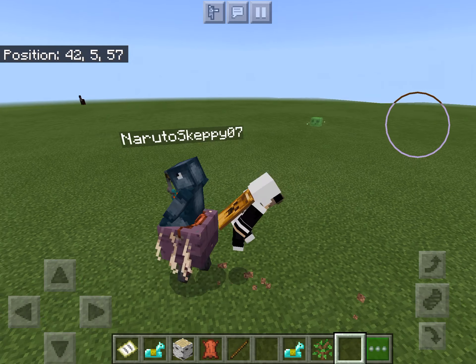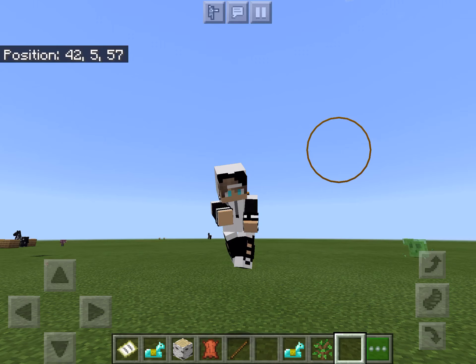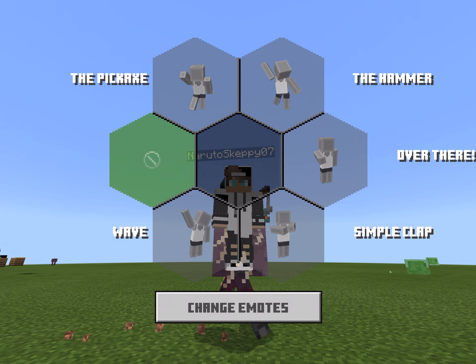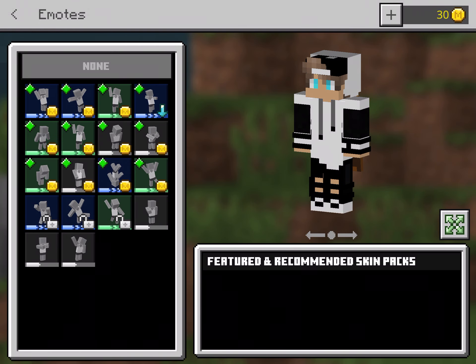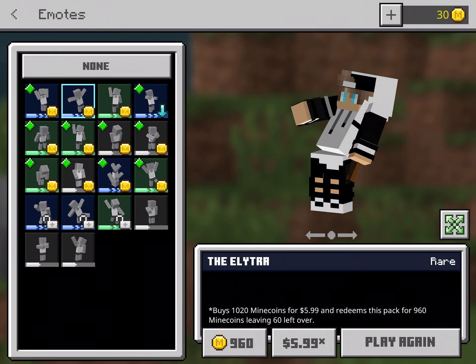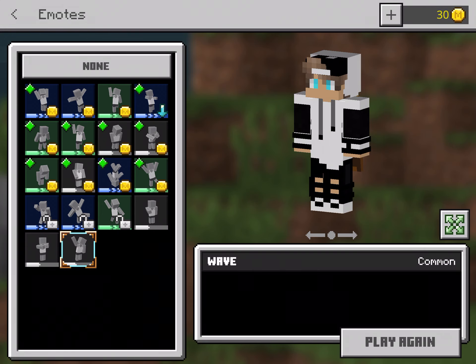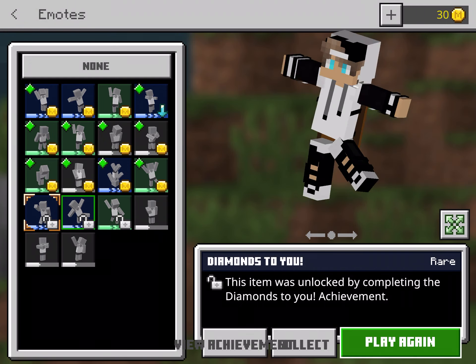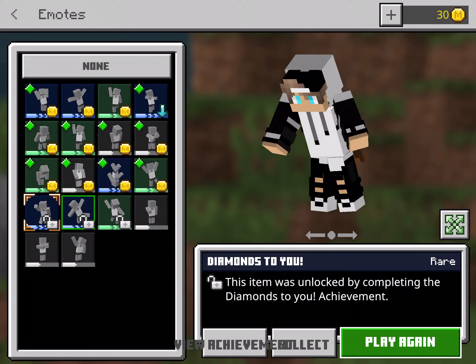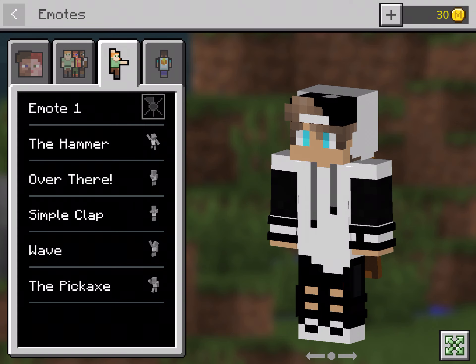Now you can see my character and I'll show you the emotes. It shows your character doing the animations you choose. You can get emotes from doing achievements in survival, or you can buy them with Minecoins. I'll select a new emote — this one is 'Diamonds to You,' which you get by giving another player a diamond in survival.